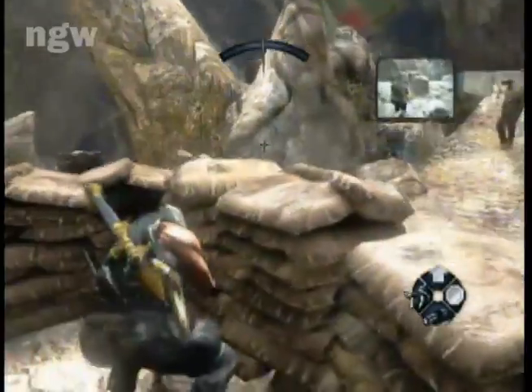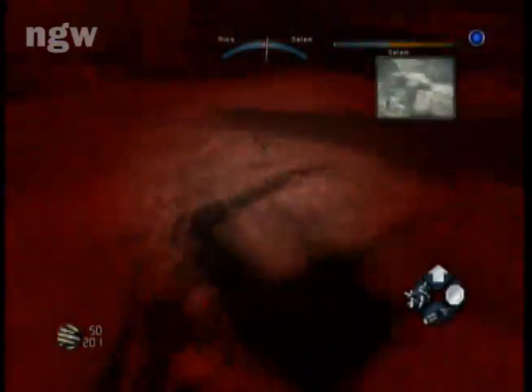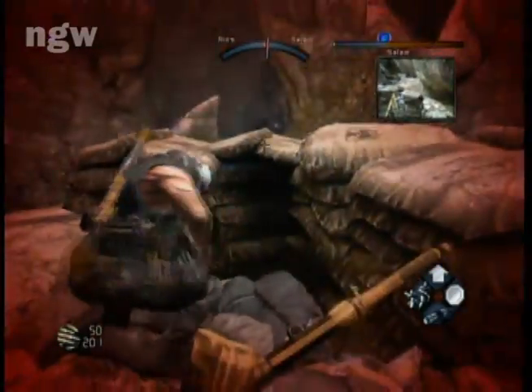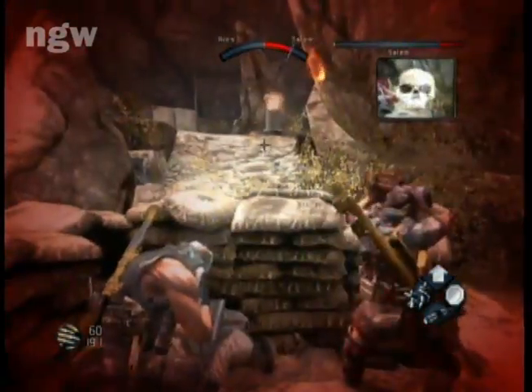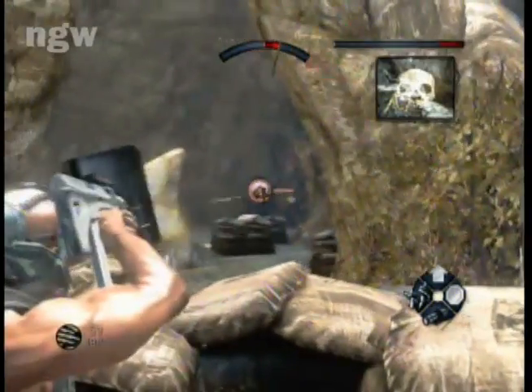You get to this area and you hear a weird beeping noise — that's C4, or I think it's motion-triggered explosives. If you walk past it and get too close it'll explode and probably kill you right away, or at least knock you down so your teammate has to revive you.